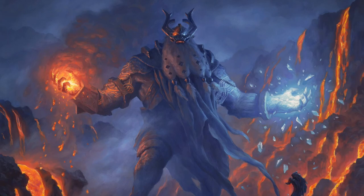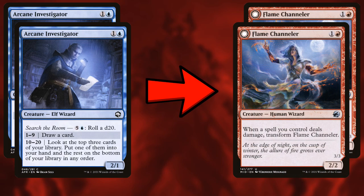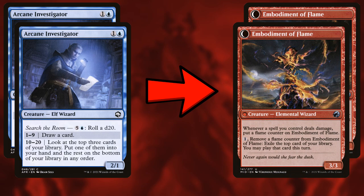First, let's take out two Arcane Investigators for two Flame Channelers. The Investigators are supposed to give us card draw but they cost six mana to draw a card — that's too much. Flame Channeler is a two-drop, and when you cast a burn spell it flips into Embodiment of Flame, a three-three. So it's a two-mana three-three that collects flame counters which can be removed to play cards off the top of your deck — much easier card draw and just a better creature overall.